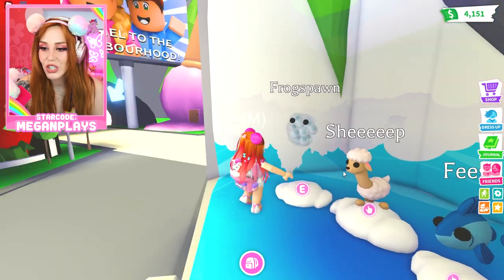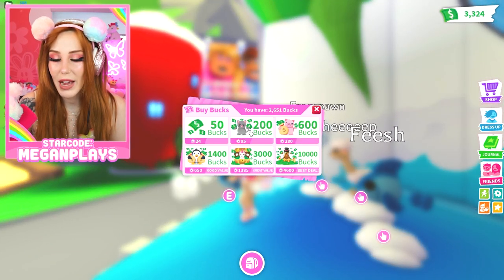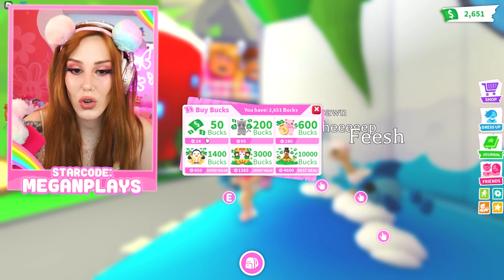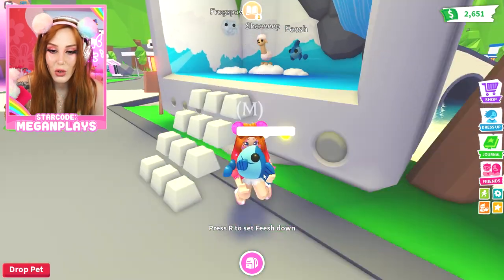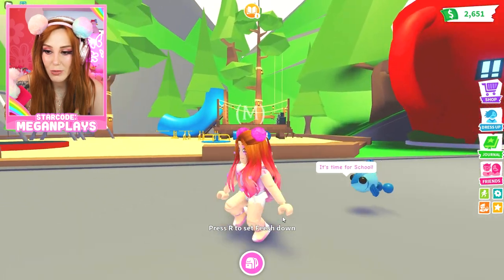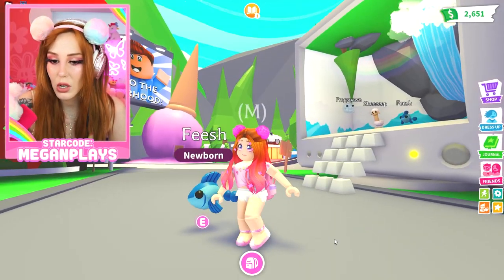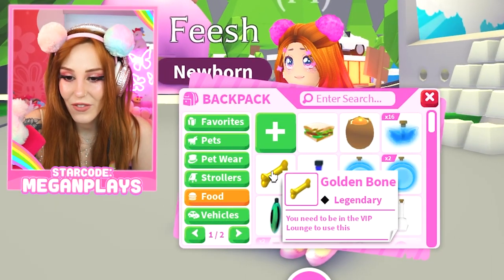So we got the Frogspawn, the Sheep, and the Fish. The Fish has 1500 bucks, and if we were to buy that with Robux it would cost us about 700 Robux. It lays on its back, it likes to go to school — it must be a real smart Fish. It's got feet but it doesn't use them. That poses a question — if we give it a ride potion, what does that do?